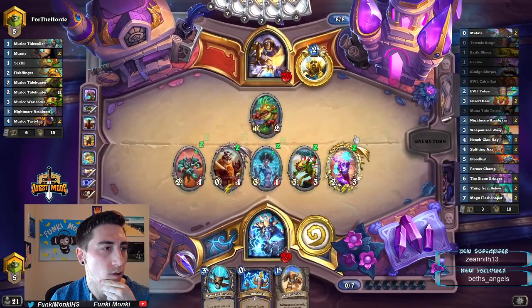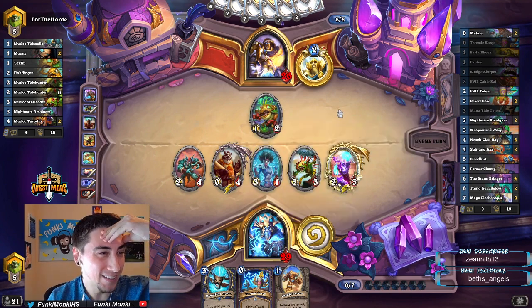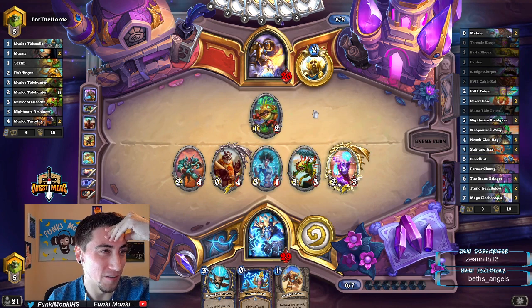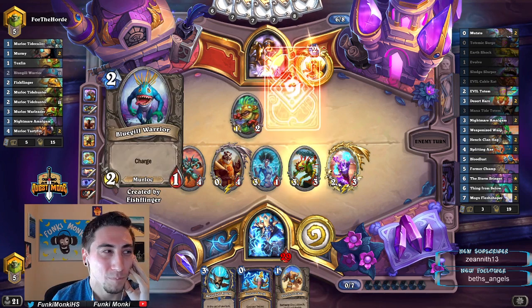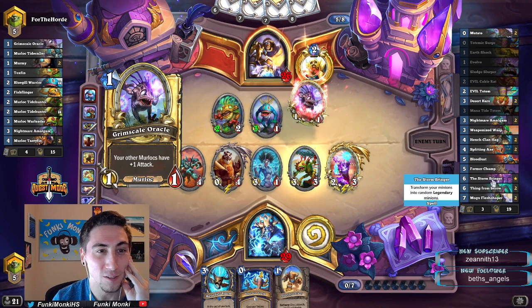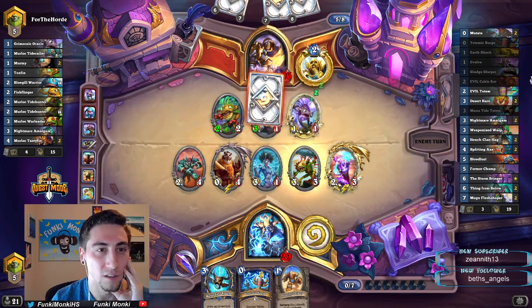Oh wow, that sucked — a Cho, a Brainstormer. Oh wow, that was an absolute garbage evolve. Oh no. Well, what can you do? Man, we really needed to draw our Thing from Below, our Mogu Fleshshapers, Stormbringers, Bloodlust. We haven't drawn any of our powerful cards — we've just drawn our lower half of the deck.